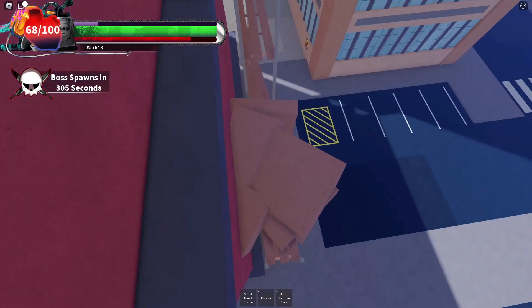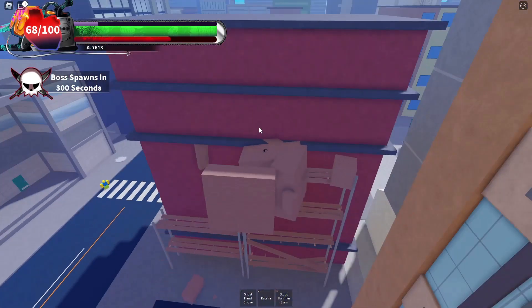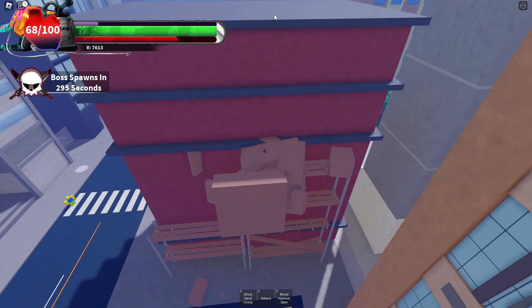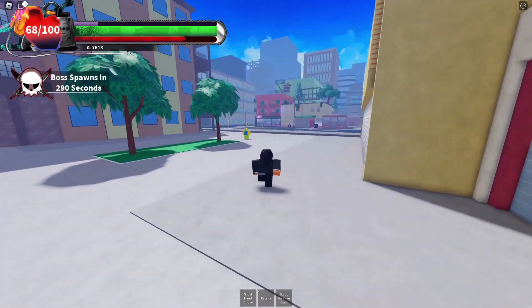This is where I found my heart. I know there's other spots they can spawn around the map, but I don't know exactly where those spots are — I just know this is where I found mine. Once you're able to get up here, you can use it one more time and get on top of this roof. I think I have a clip of me actually collecting it.